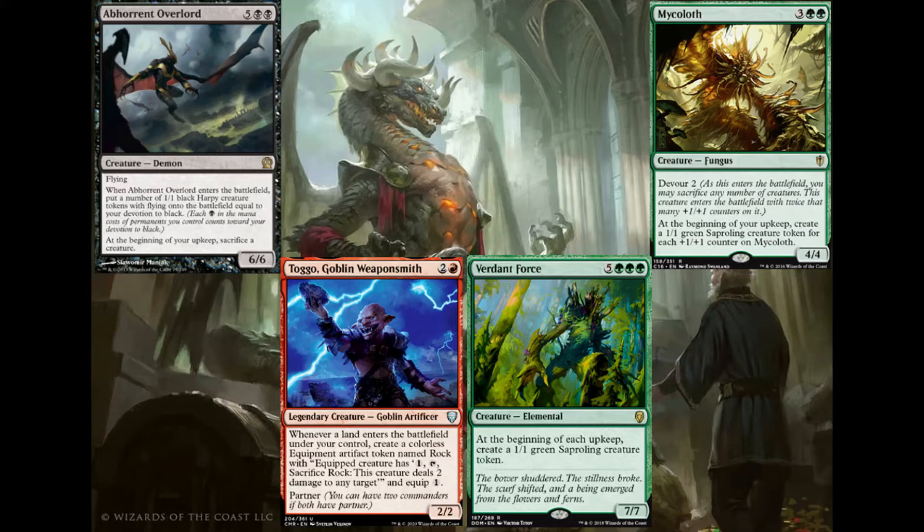We can often sacrifice a mana rock or a land to make sure he gets cast, because it's way more important to have one less land on the field and Korvold out than have that extra land without our commander. He's just that impactful — even a turn early he could be the difference between a win or a loss, and sacrificing one land is an amazing rate in this deck.